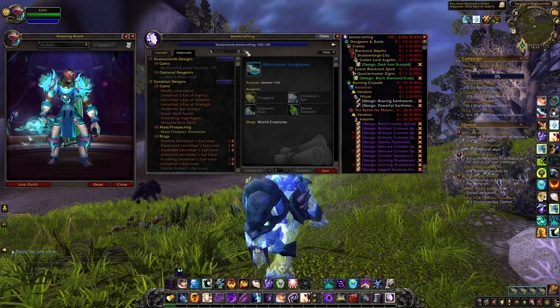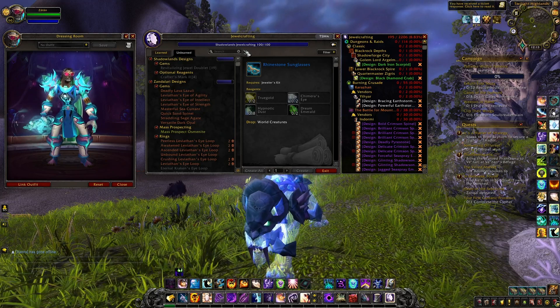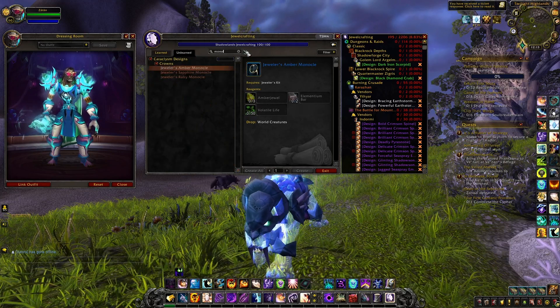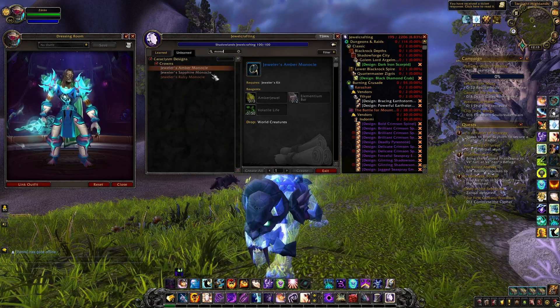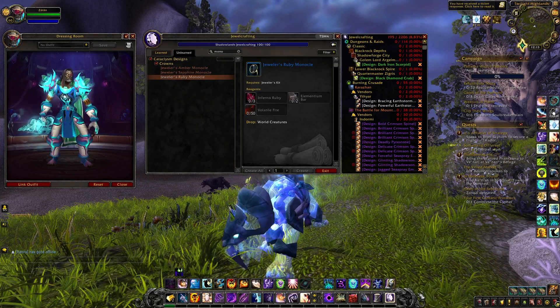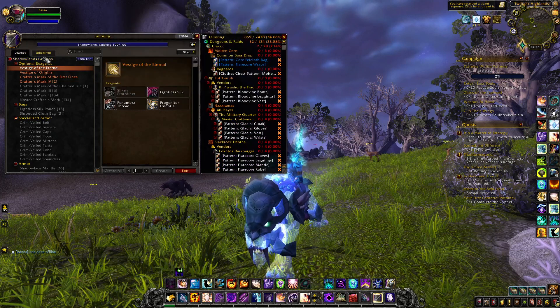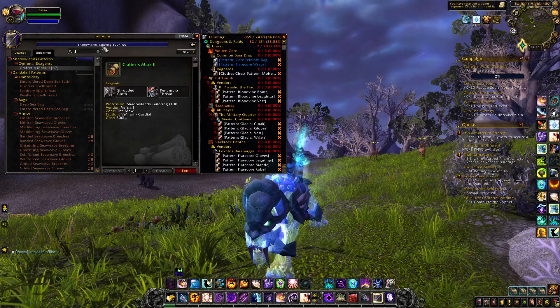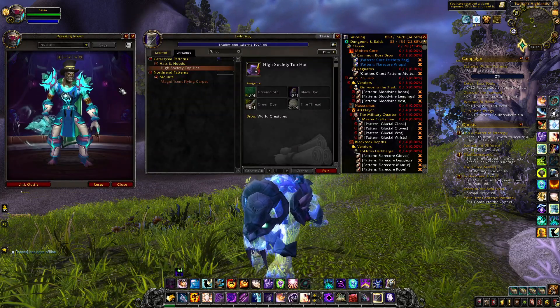You have four other patterns that have been added with the different rares and world bosses from Cataclysm. You have four monocles, though unfortunately this one hasn't been added to the transmog system yet. And then you have another item that is going to be the main topic of today's video — the High Society Top Hat.